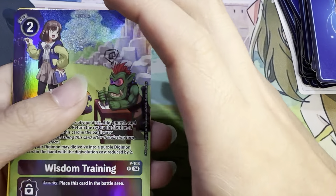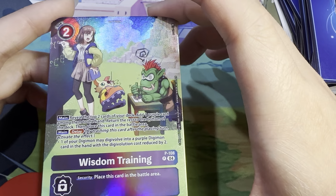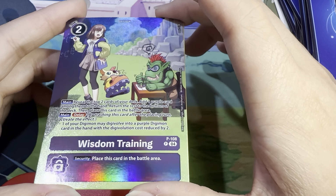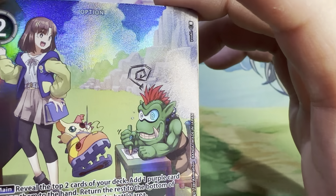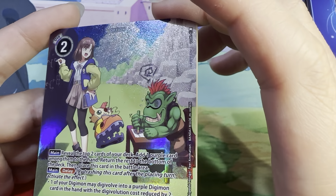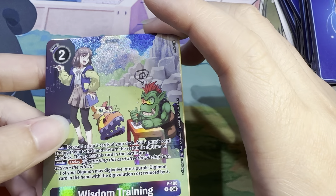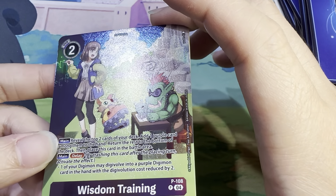And then you have Wisdom Training — two use costs. Main: reveal the top two cards of your deck, add one purple card among them to hand, return the rest to the bottom of the deck, then place this card in the battle area. Main delay: one of your Digimon may digivolve into a purple Digimon card in hand with the digivolution cost reduced by two. Security: place this card in the battle area. This card has some pretty interesting texture — it's more grainy. It's a pretty even grainy texture distribution throughout most of the card.